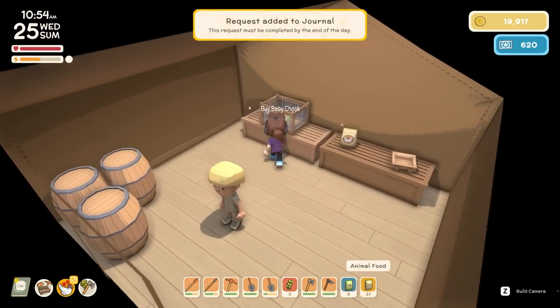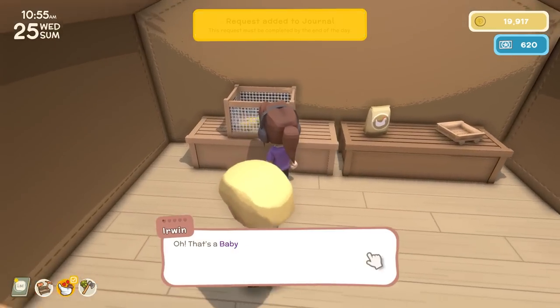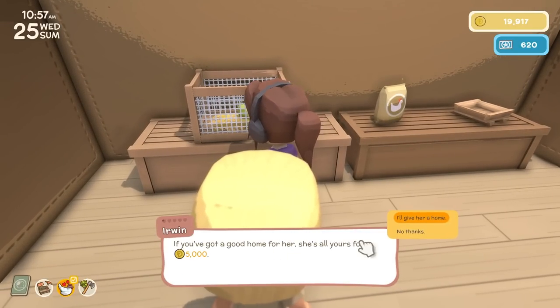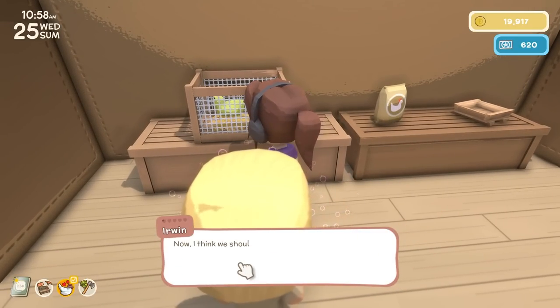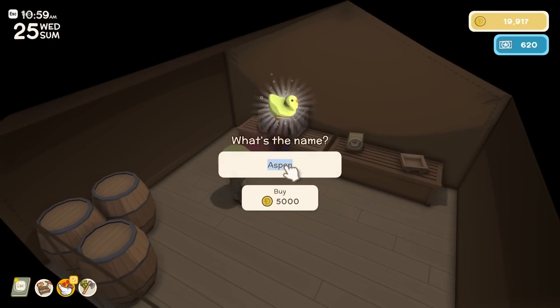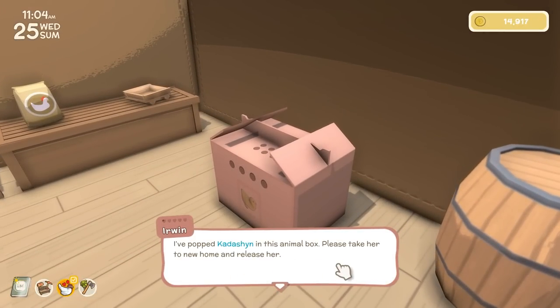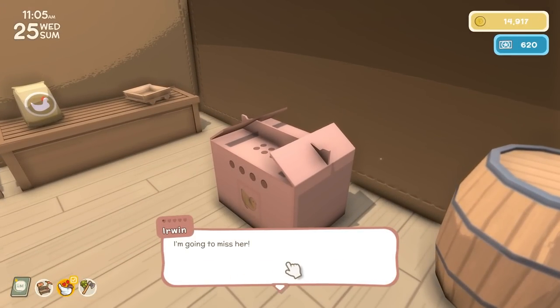That's a baby troop - she's a cutie, right? If you've got a good home for her, she's all yours for 5,000. I'll give her a home. I think I should give her a name - Kardashian. I've popped Kardashian in this animal box. Please take her to her new home and release her. I'm going to miss her.